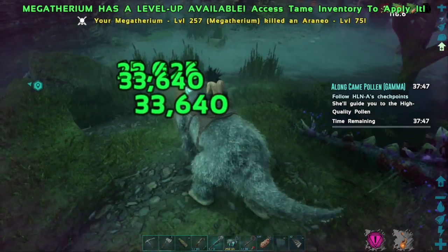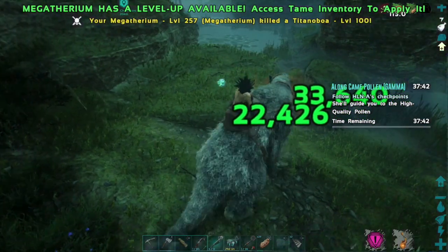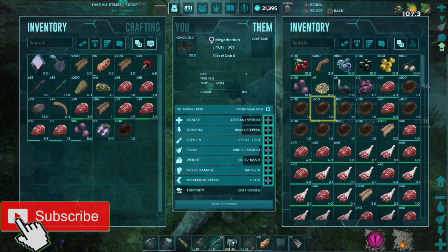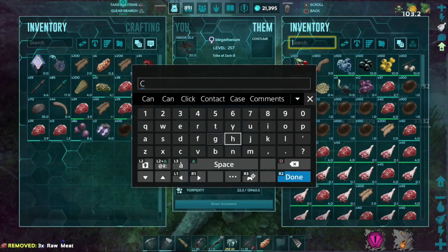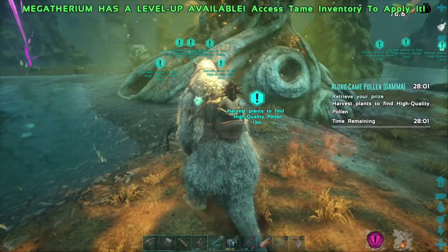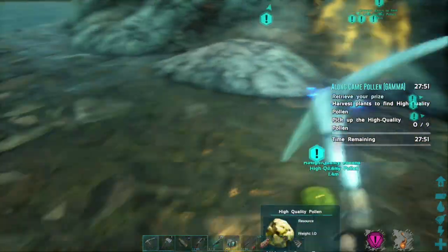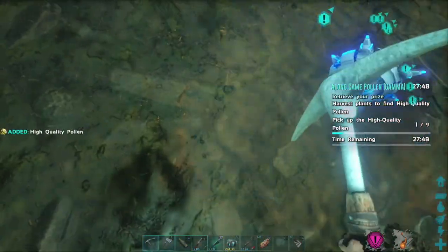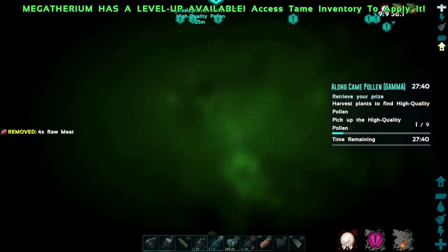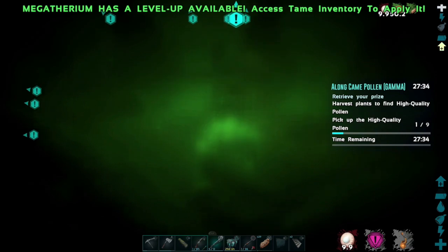What makes this mission so great, especially for single player, is that it doubles as an amazing chitin farm. On Gamma you can take your time killing the Arrhenios that come and attack you. They drop chitin when you harvest them, so you can gather up tons of chitin for all of your building needs. When you get to the end, the goal is to collect nine Pollen Spores spread around what I'm calling Pollen Towers. Be careful — when pollen is coming out of these towers it will mess you up pretty badly. It gets in your eyes, you cannot see, you move really slowly, and you're a lot more susceptible to getting attacked while collecting those Spores.